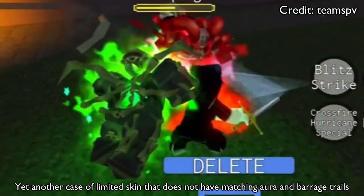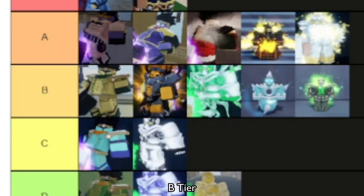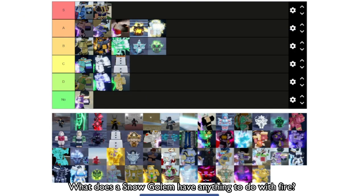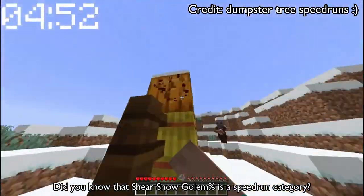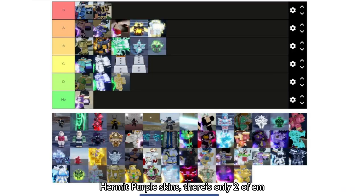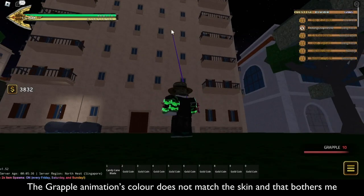Undead Flare — yet another case of a limited skin that does not have matching aura and barrage trails. B tier. Snow Golem — I mean, it's all right, but what does a snow golem have anything to do with fire? Sheer Snow Golem — did you know that sheer snow golem percent is a speedrun category? I'm not joking, look it up.